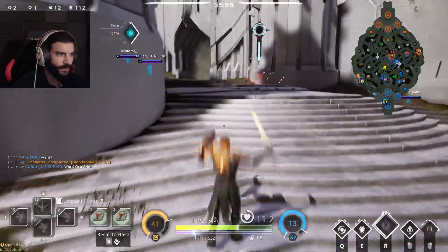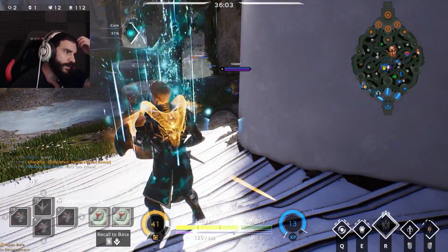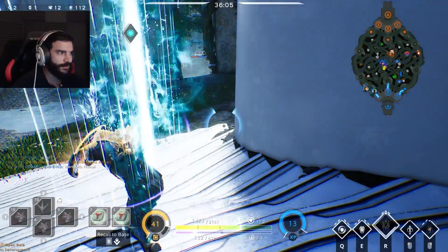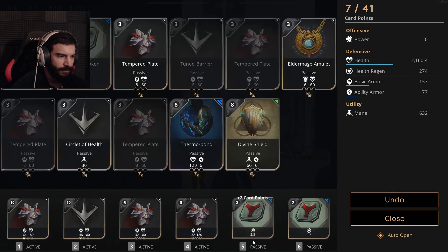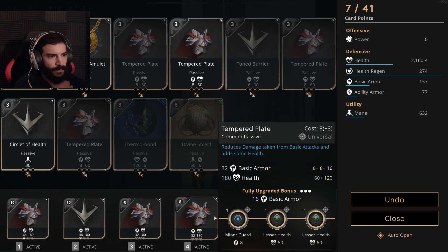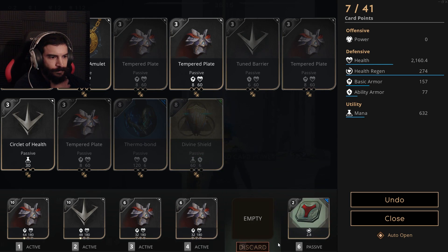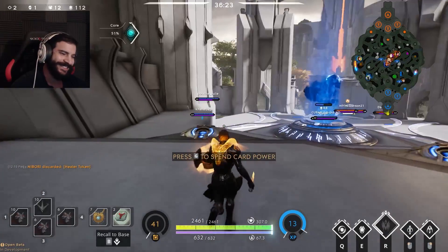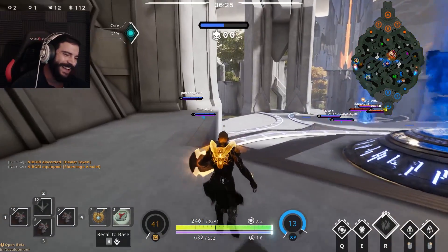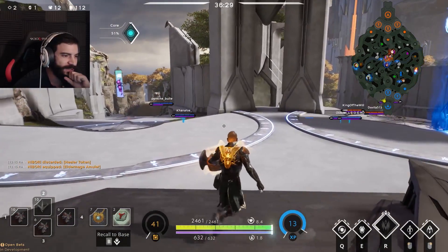We need to set some stuff. We warded prime — good job, I have five points to spend. We definitely need to set left lane — that's the biggest issue we're having because we're gonna have to go over there and stop that every time. Let's go with some more health. Look at how much health we have — holy shit, that's nutty!